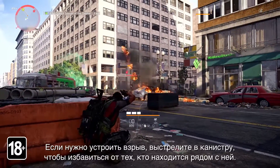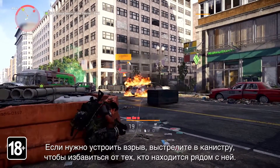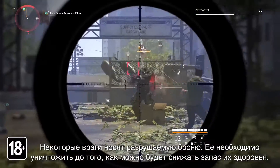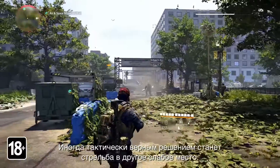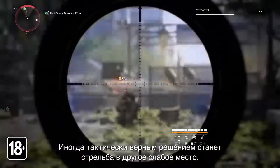If you need to create a clutch explosion, shoot at a tank to take out the unsuspecting bystanders. Some enemies also have destructive armor that will need to be taken care of before you can wear down their health pool. In some cases though, shooting a different weak point will be a better tactical decision.